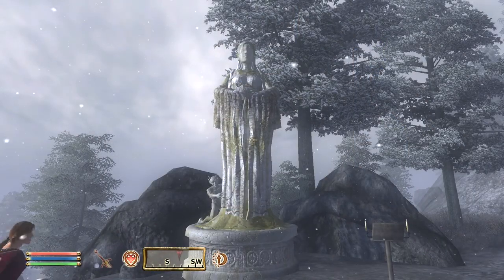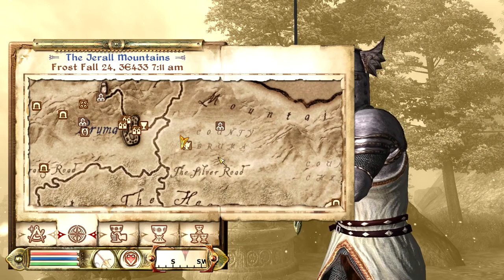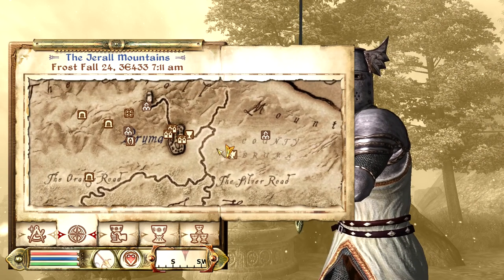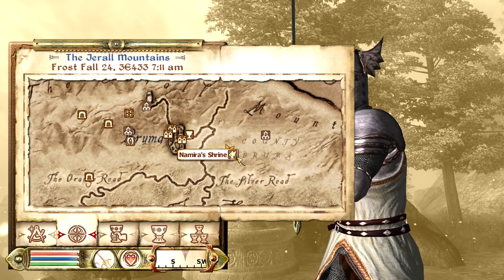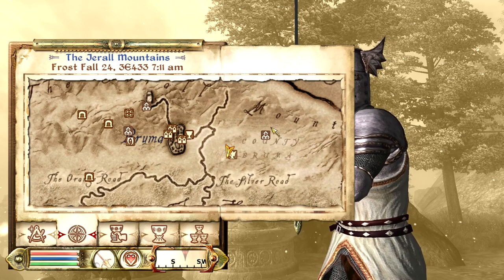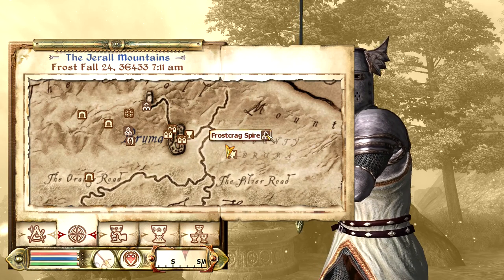Our next Daedric shrine is the Shrine of Namira. It's going to be found to the east of Bruma. If you see this little curve in the road and just go in the middle of it towards the east, you'll eventually find Namira's shrine. It's to the southwest of Frostcrag Spire, if you know where that's at.